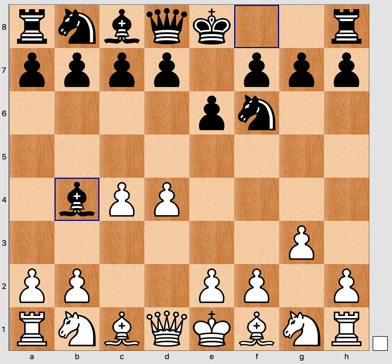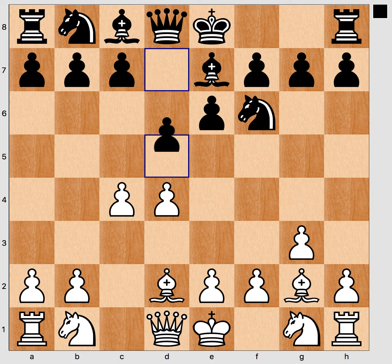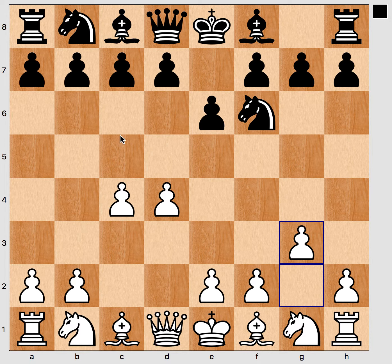So a lot of ideas related to Bb4+. The main idea really — and this is also what you see at top grandmaster level — is that after Bd2, Be7, we enter into a semi-Slav in a slightly improved version with the bishop here. So here we looked at Bb4+ check and we also looked at c5. Let's have a look at the main line d5.